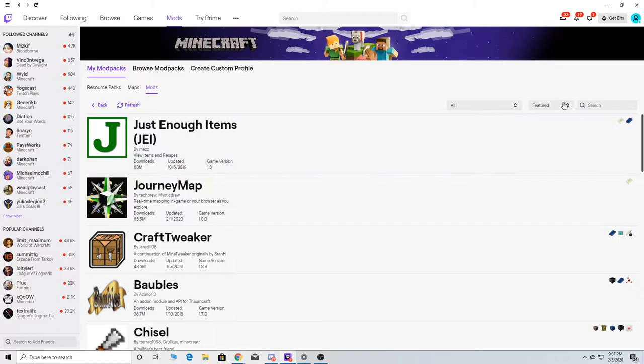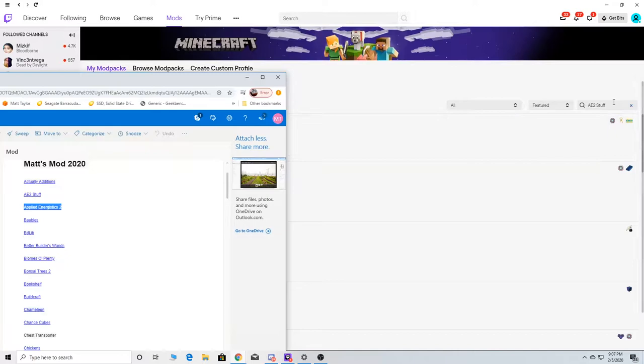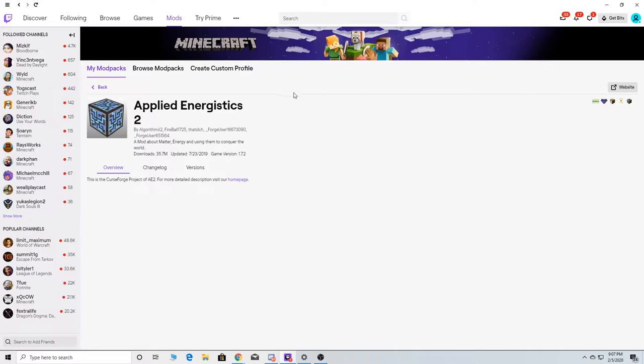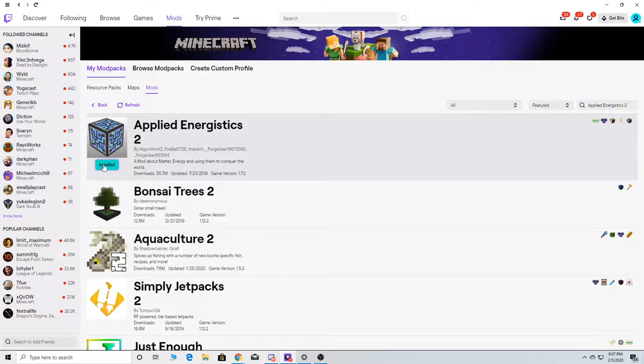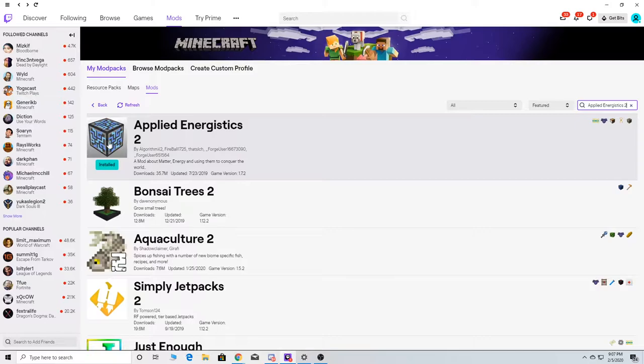We're going to have two ME systems pretty much. We're going to have Applied, which is this one, and then Reborn. So we're going to have two different types of storage. This is the basic one here — I don't know why it didn't work. Oh, it's not installed. Main doesn't work. Let's see. Oh, it's installed.